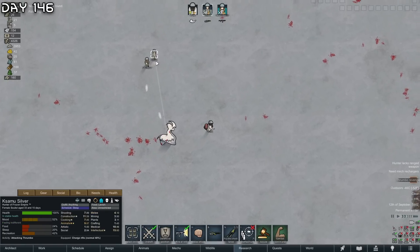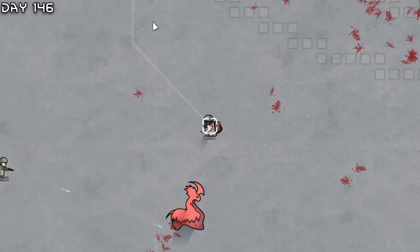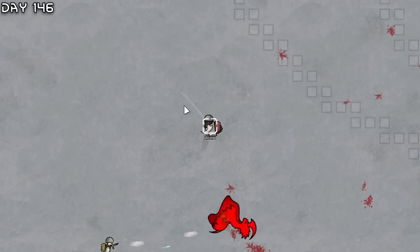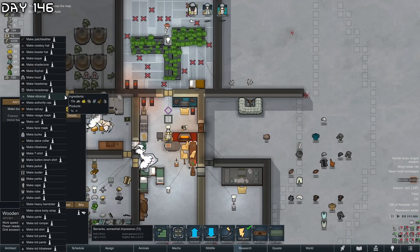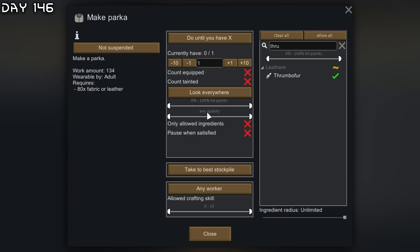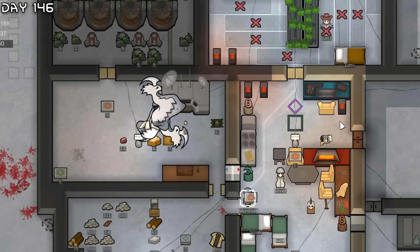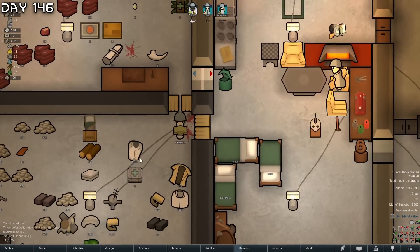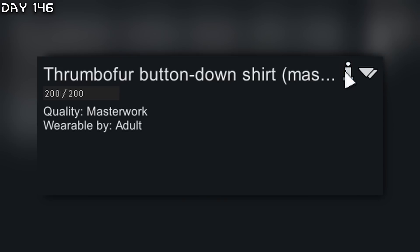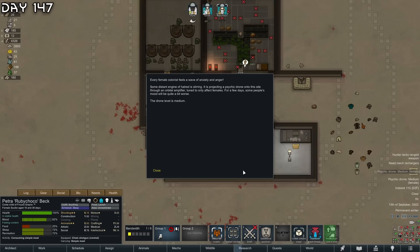I should really get Ruby on the charge rifle. Well, that is how you handle it. I also want to permanently get thrombos for armor - only allowed ingredients 51 to 100 hit points. Now it should be working. Ruby will go out here - use a work drive on her. Masterwork thrombos fur! We have great armor on everyone.